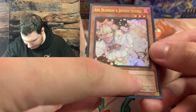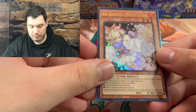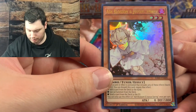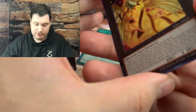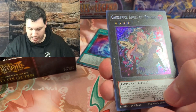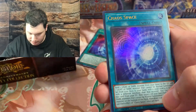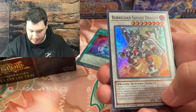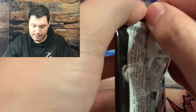Ash Blossom! If we can get Ash Blossom and Joy Spring... that's the money. We just scored big. So let's continue on. We have Number 100 Numeron Dragon, Ghost Trick Angel of Mischief, Call by the Grave, Chaos Space - normal Ultra Rare - and a Borreload Savage Dragon. A dud - finally a dud. But that's fine.